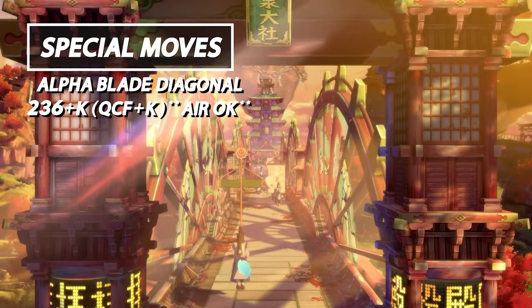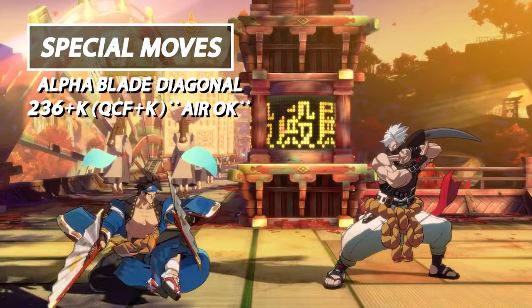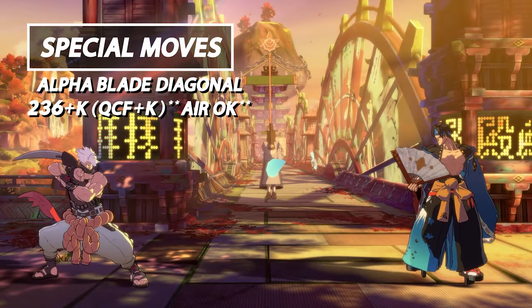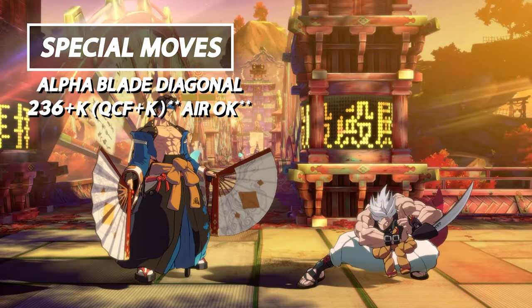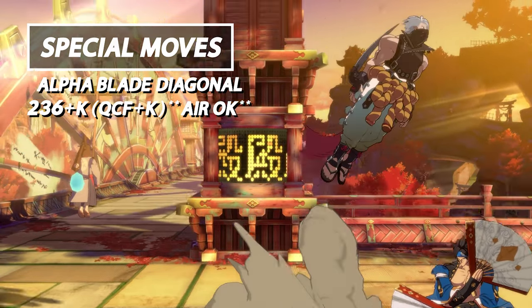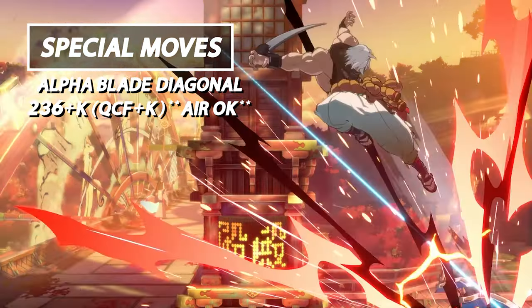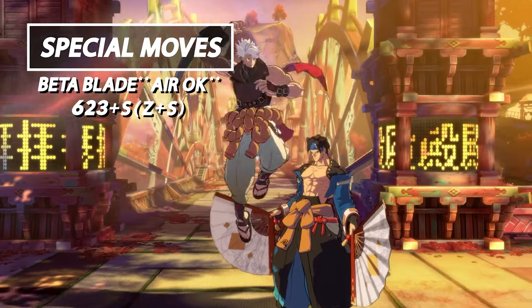Next up we have Alpha Blade Diagonal, which can also be done in the air. It crosses up just like Horizontal Alpha Blade. The difference is that on the ground version, Chip retains his aerial options such as double jump, air dash, and all his attack buttons. In the corner, Chip will always bounce away from the wall, allowing him to set up more combo potential and pressure potential.